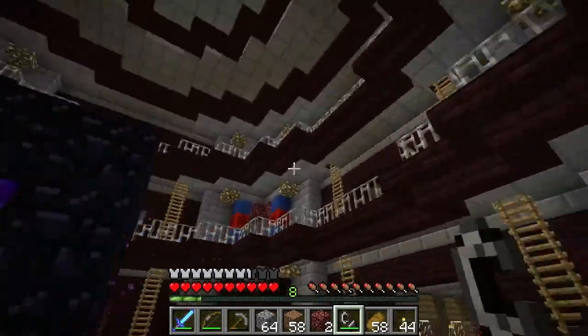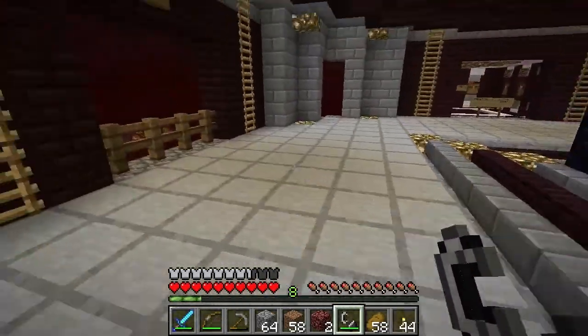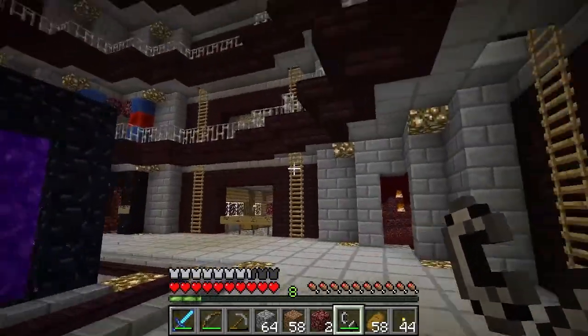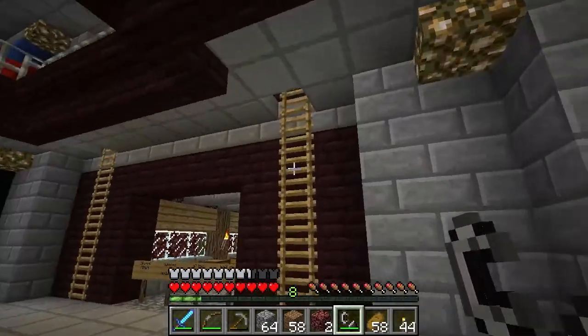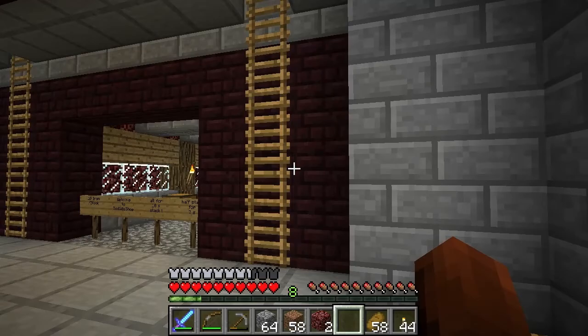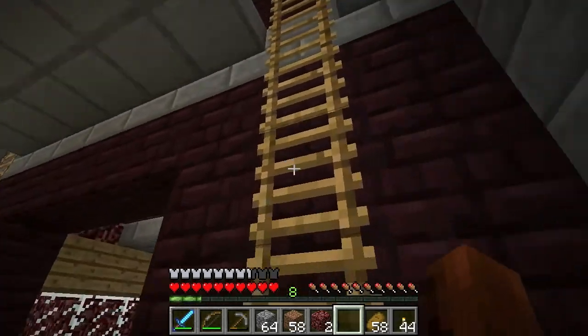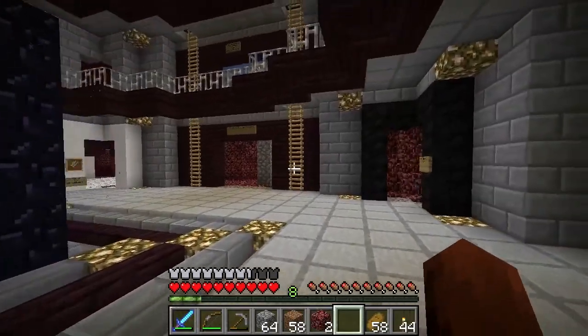We had a ghast right here that formed inside of our nether hub. He couldn't fly or anything because he was stuck under there, but it was kind of funny. I built off the nether hub here.